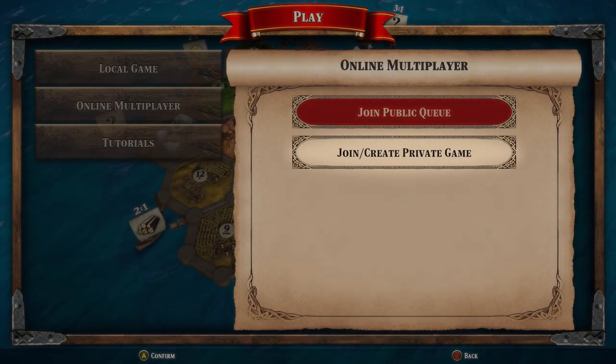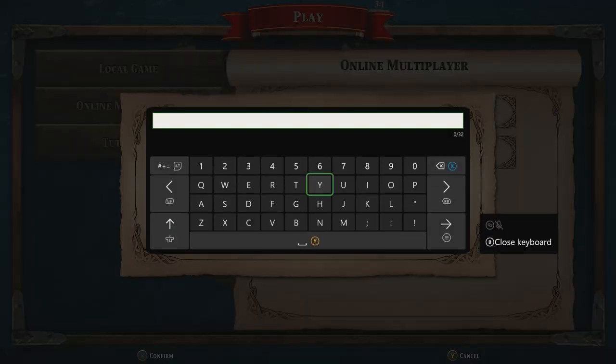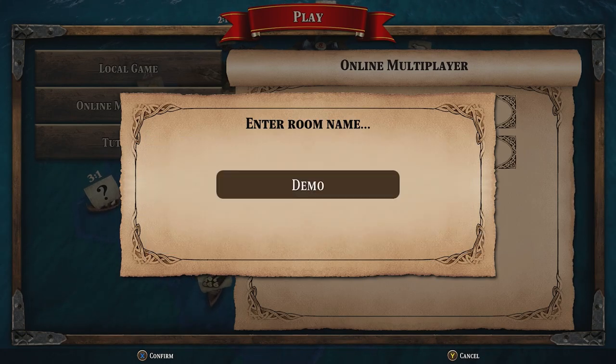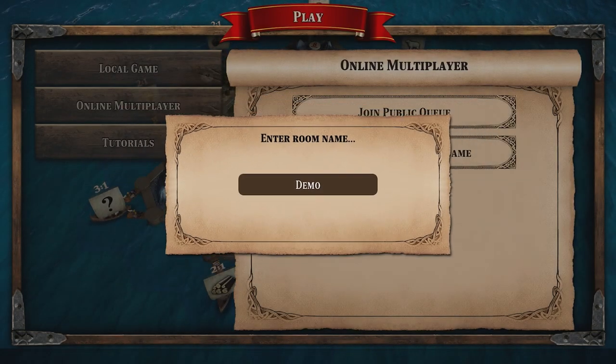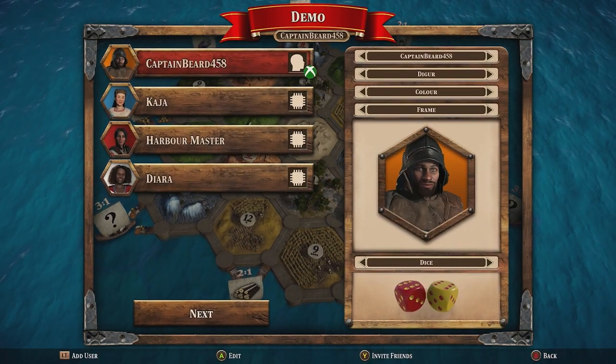Join/create private game is where you can play with your friends online. Whether you are creating a game or joining a game, the first thing you'll see is a pop-up asking you to enter a name. If you are creating a game this will become the lobby name your friends will use to join — think of it like a unique password for your lobby. From here the menu is very similar to what you'd see when setting up a local game.